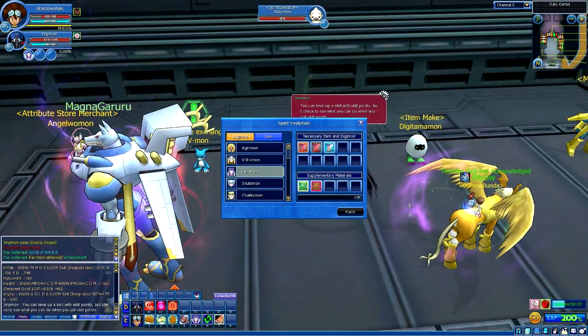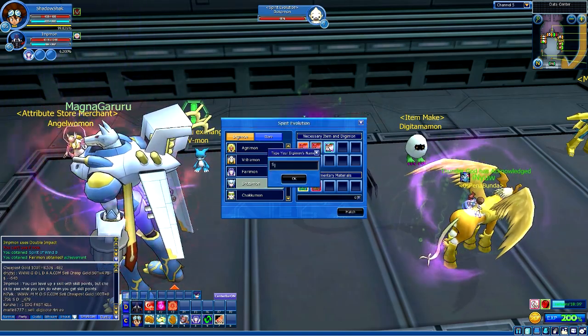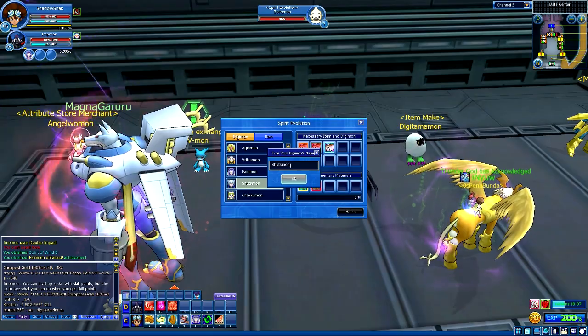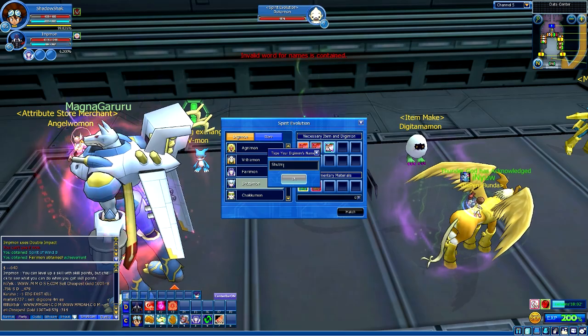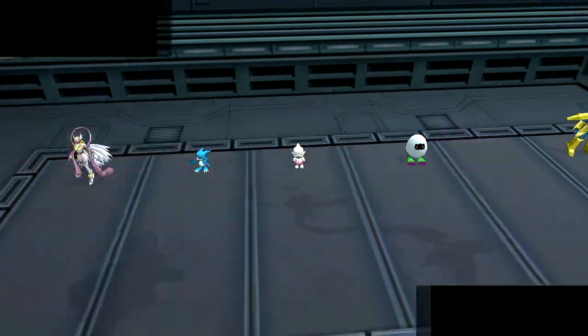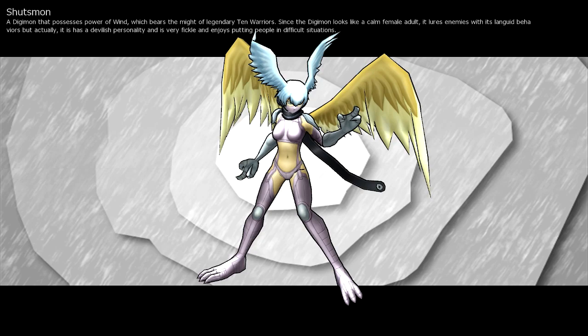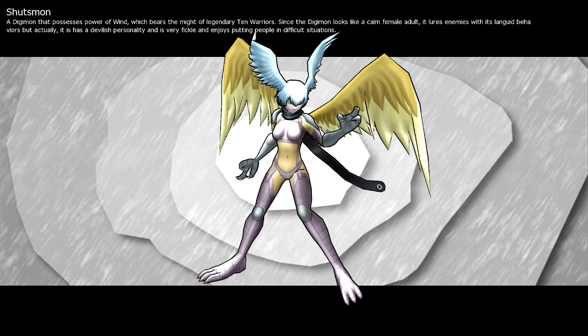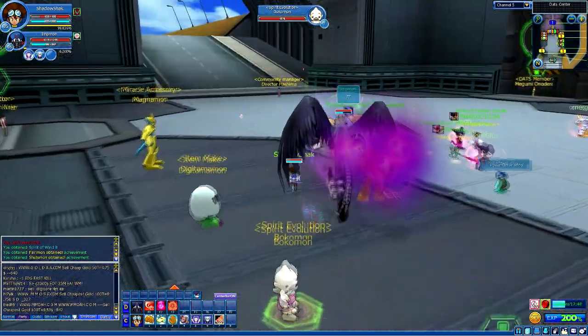We got Fairymon just like that. Now let's do Shotsmon - let's call her by name. Since the Digimon looks like a calm female adult, she lures enemies with her alluring behavior, but actually she has a devilish personality and is very fickle. Alright, we got two amazing Digimon now.